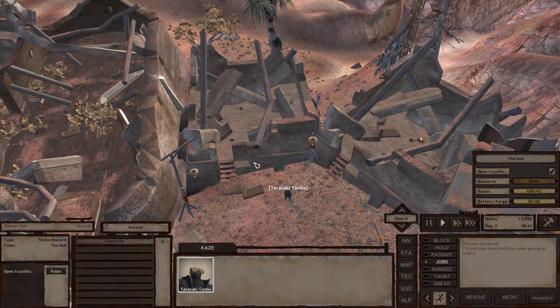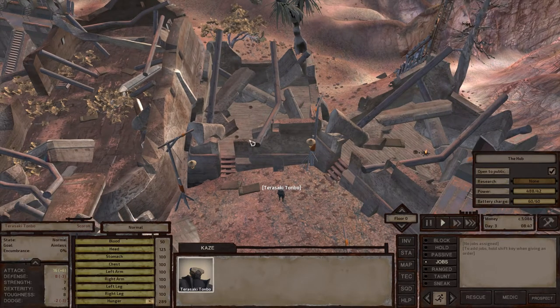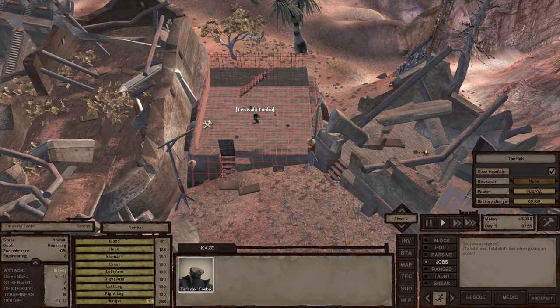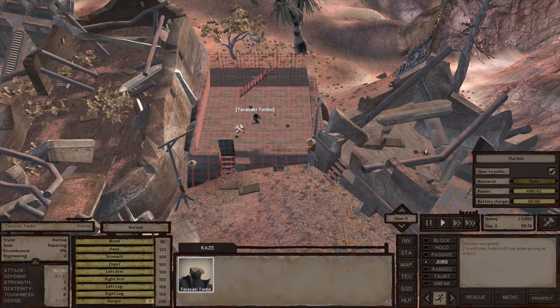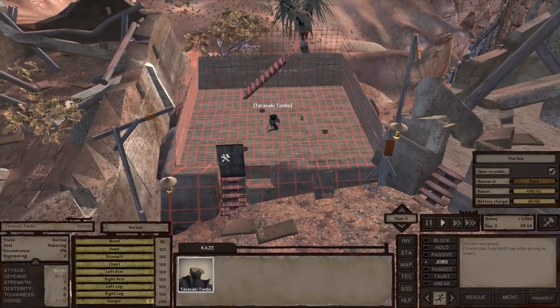As you can see, the house is still ruined, so we'll need to renovate it. To do so, we'll need to select our character or characters, then right-click. You'll have a menu pop up — keep your right button pressed, then left-click. As you can see, it's redesigned into something that seems partially built and partially planned. Now our character will start fixing or repairing it.